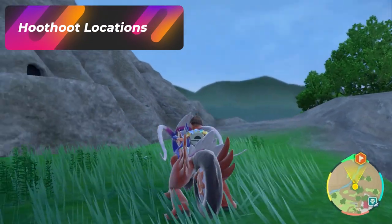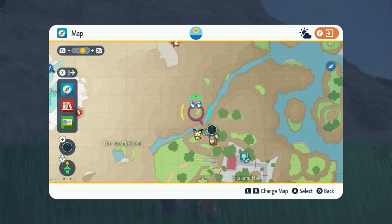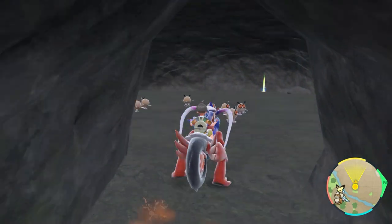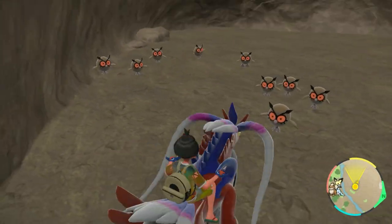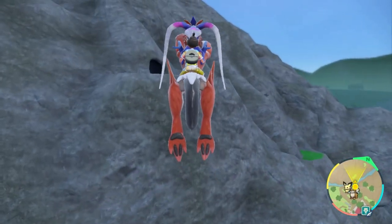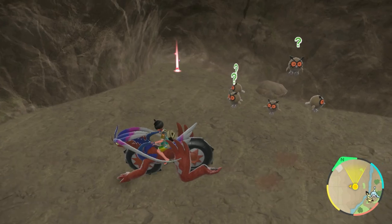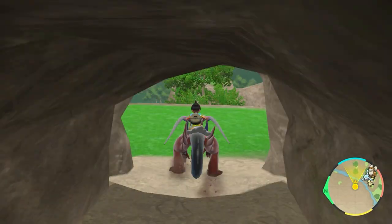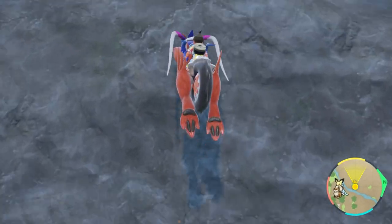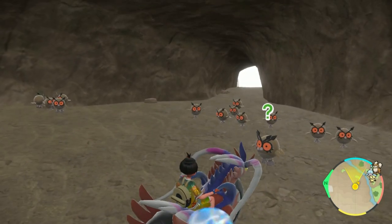The next location works regardless of nighttime or daytime — it's right by Kitakami Hall in this little green patch of grass. When you go inside, you'll be greeted by around 15 Hoot-Hoots, and sometimes a Noctowl. All you have to do is exit out, run back far enough that they all despawn, then head right back in to get another 15 spawning. I find this better than picnic resets. Keep doing that until you get your shiny. Good luck hunting shiny Hoot-Hoots and Noctowls.